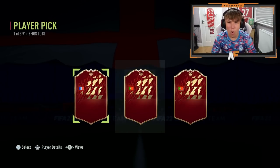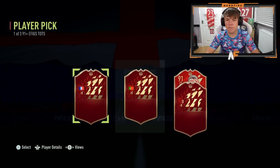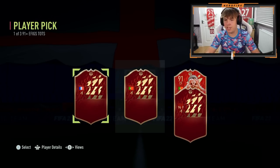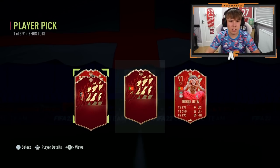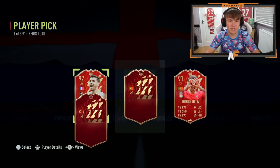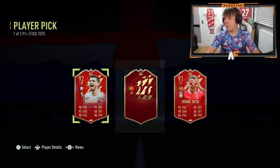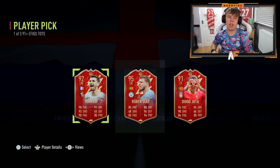Player pick number two — we've got two Portugal and France again. First one is Jota at 91. Going for the French one next: it's Terrier again — that's absolutely terrible! My prediction for the middle one is Ruben Diaz. Let's have a look — it is Ruben Diaz. Whatever, it's fine.